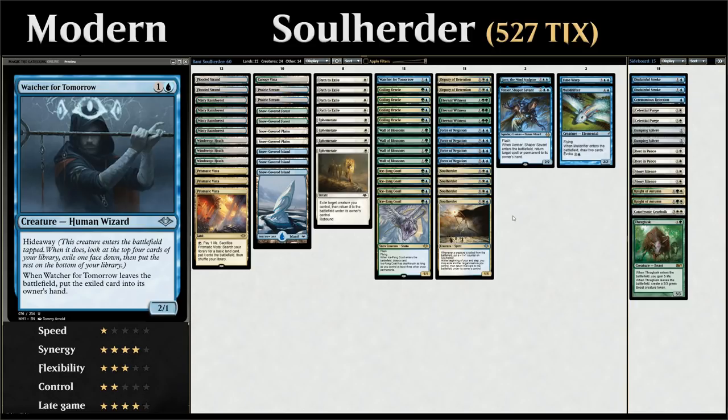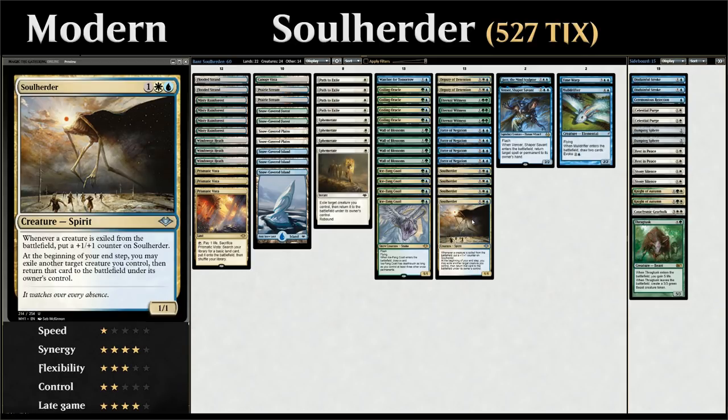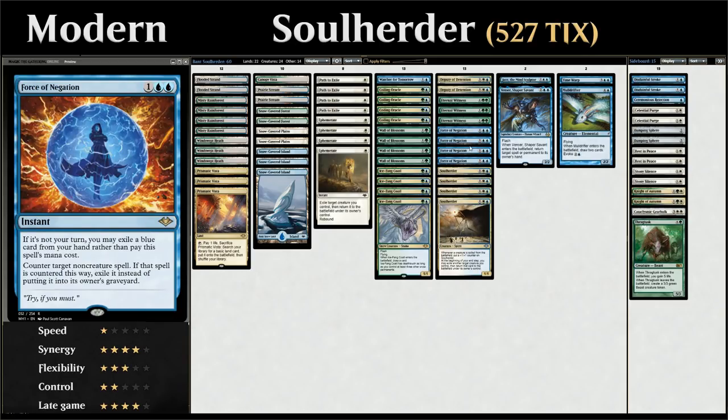At three mana we have our full playset of Soul Herder providing tons of advantage, and a full playset of Force of Negation — technically three mana but often free. On our opponent's turn we can exile a blue card from hand to counter any non-creature spell and exile it instead of putting it in the graveyard. This gives us much-needed interaction alongside our enter-the-battlefield engine, and we have plenty of blue cards to pitch for the free mode.